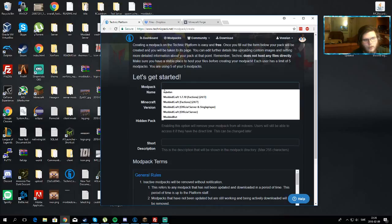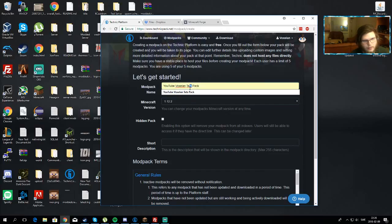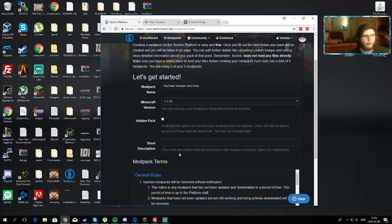I'm just going to call this 'Test Pack'. We're going to select version 1.7.10 because that's the most popular right now. You can select any of these versions, but you have to make sure the mods you want exist for the version you select. So if you select 1.10.2, you have to make sure your mods are 1.10.2 compatible. I would go with 1.7.10 because almost all mods existing today support it — almost all of them. There are exceptions.